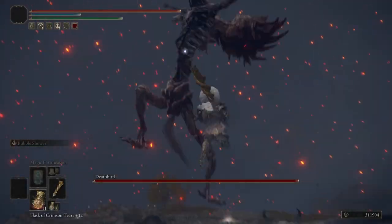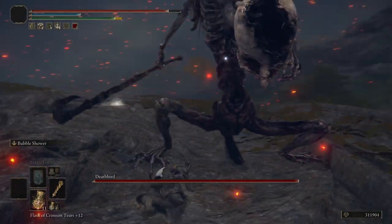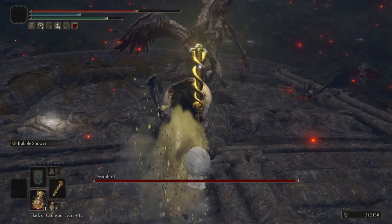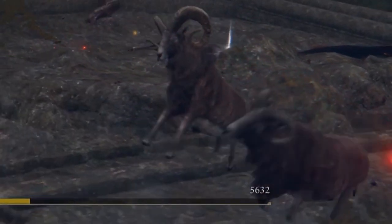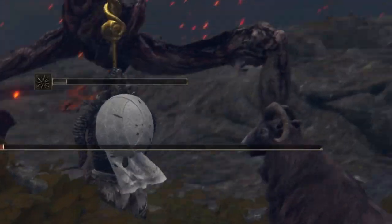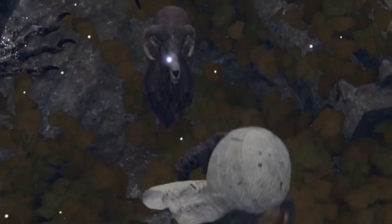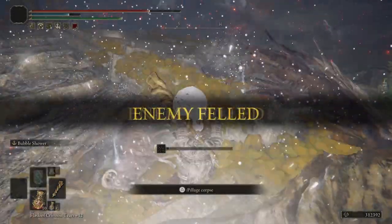I hope this video helped show you a new fun way to explore the Lands Between and how you can destroy your enemies with nothing more than bubbles. What other unique weapons do you like to use to make your journeys more interesting or challenging — is it for the Ash of War that comes with it, or for the looks of the weapon itself? Feel free to let us know in the comments below. Follow along with us on our other socials, especially Twitter, where we discuss what we're working on next. Thank you for sticking with us to the end, because as we all know, time is ruins.